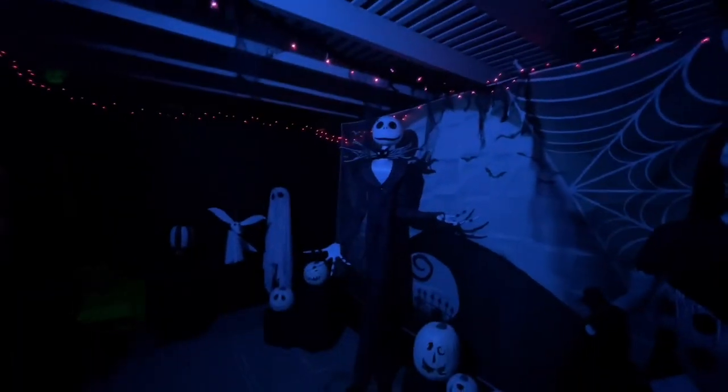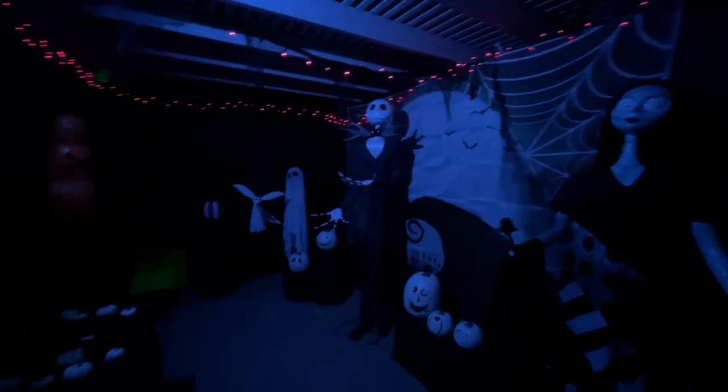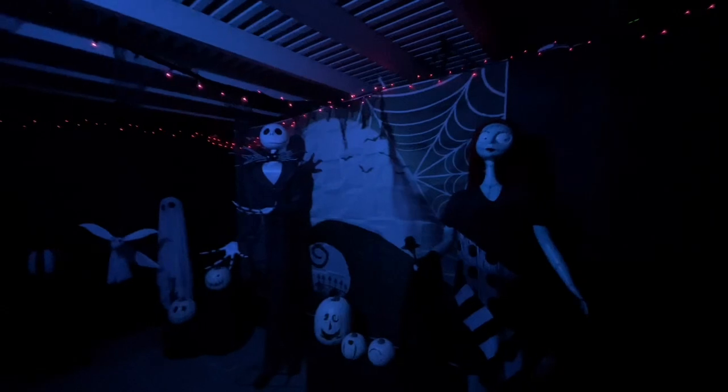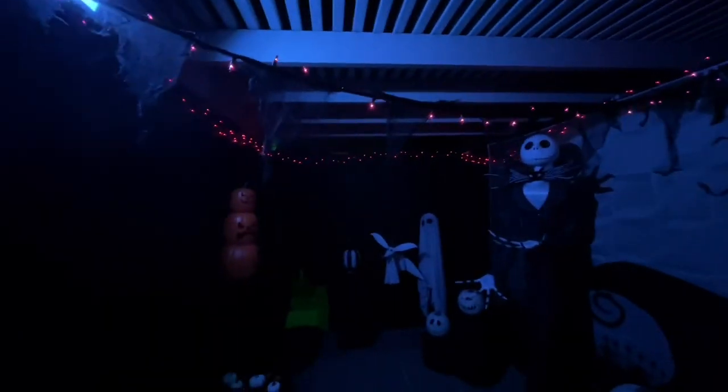Hey guys, I thought I would do a quick update — first time kind of showing at night, at least one room or so. Let me show you the Nightmare Before Christmas room here. Not all the lights are on — none of the battery lights are on, just the connected lights. There's Jack. I'll turn him off real quick. So we have this light — in person it makes it look a lot more like it's a black and white scene, which is pretty cool, or like a little bit more muted Tim Burton kind of colors. I really like that. Everything's kind of a lot more muted in here.